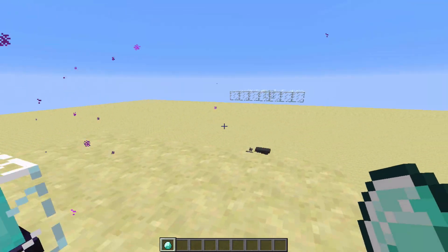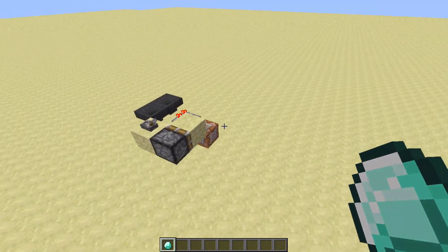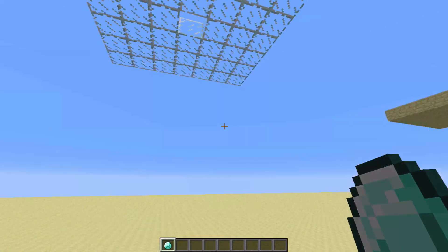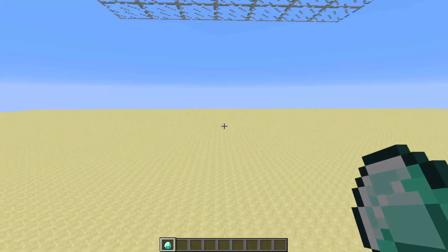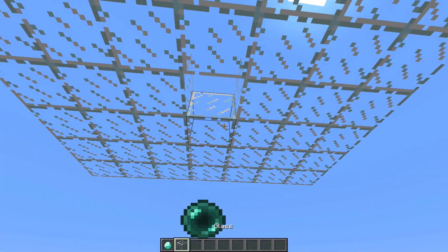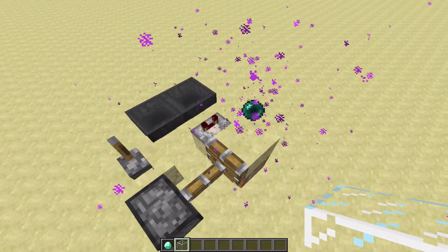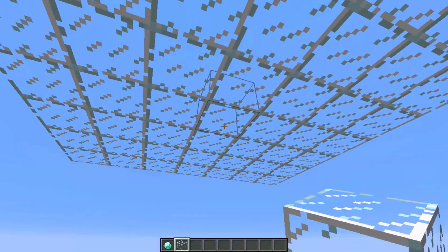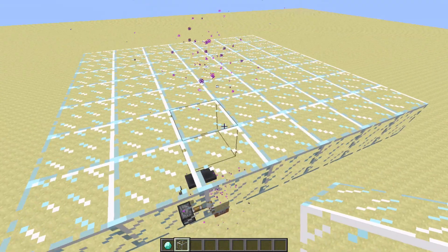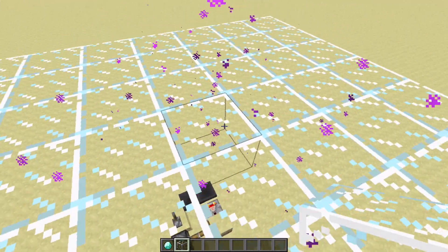It's just this small thing over here that controls it all. How it works is it actually spawns an ender pearl in the space right here. When I turn this on, an ender pearl is repeatedly spawned right there, and wherever an ender pearl collides, it creates this cool purple particle effect. I just put a block right here and it collides with this block and creates a particle effect right here.